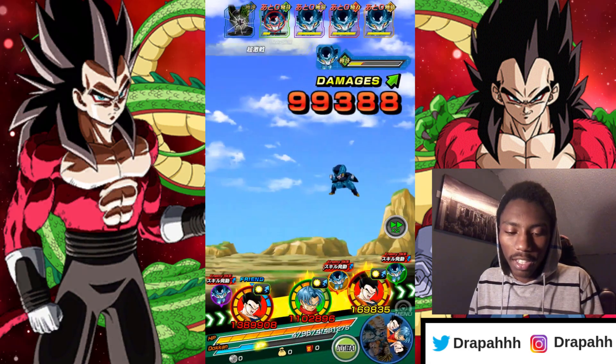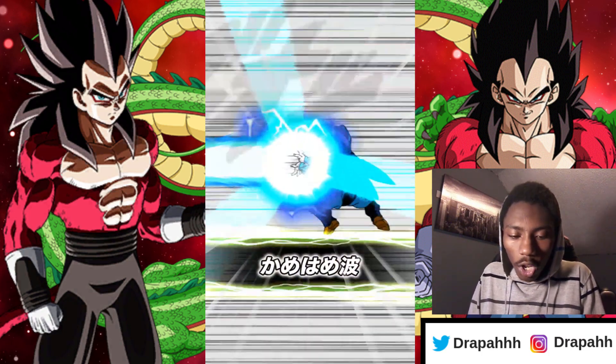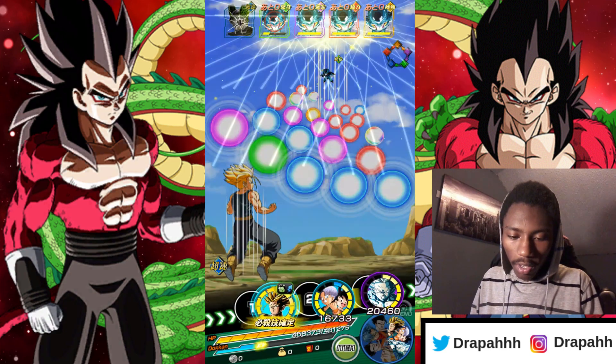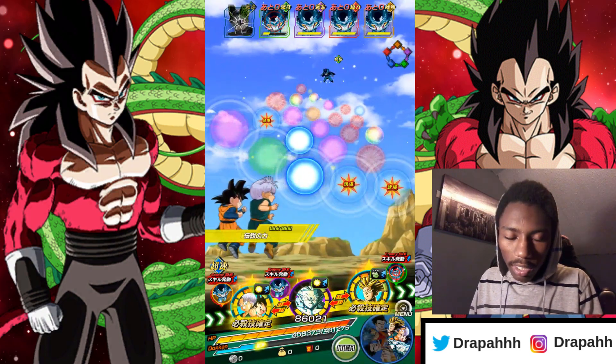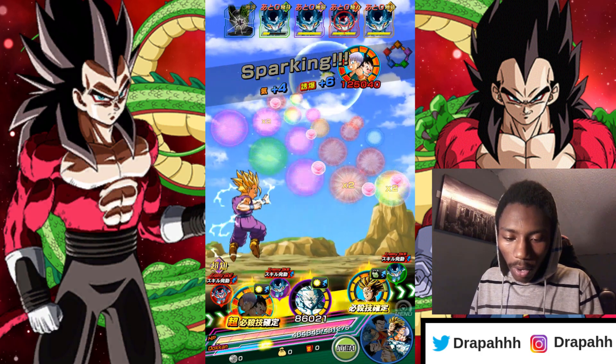I'm happy I pulled Ultimate Gohan from the LR Gohan banner but I didn't really care if I got him or not. We need a new Hyper Saiyan category leader anyway — it's about time Dokkan stopped messing around and gave us a new leader, ASAP.